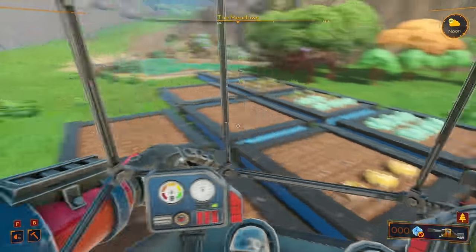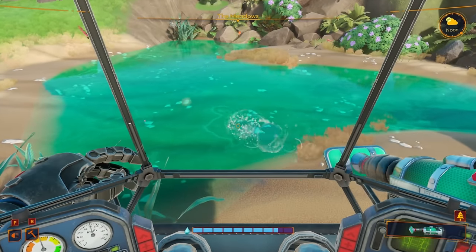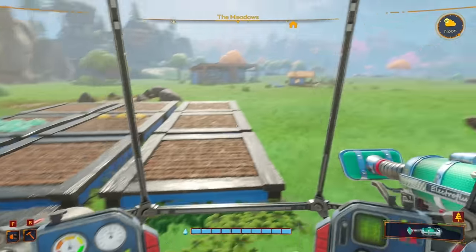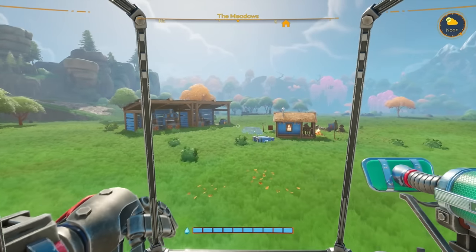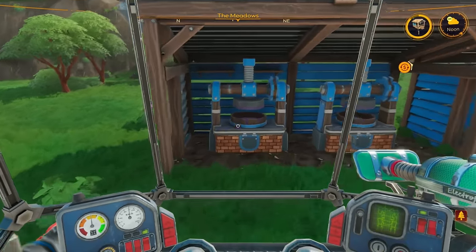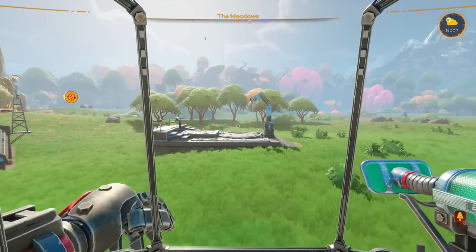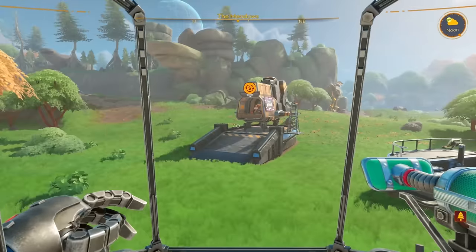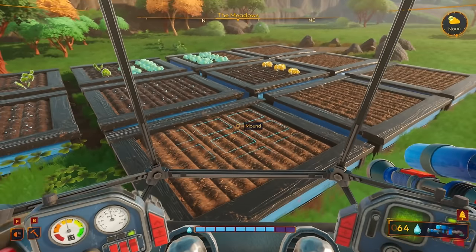Oh we're out of water again. Let's go get some water. Did we actually get the hydro splash upgrade? No we didn't — let's check what we need for that. I don't think it was anything crazy — oh no wait, it was the crystal dust stuff, that's what it was.